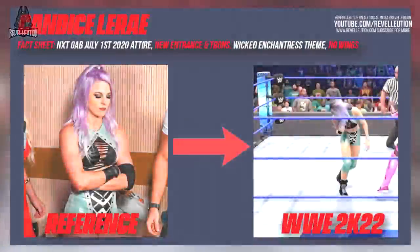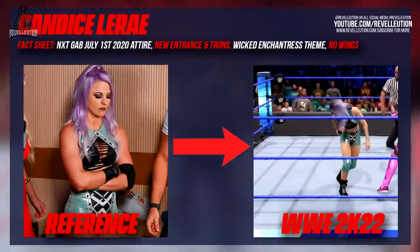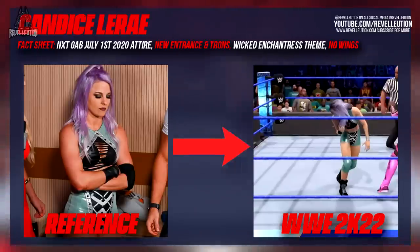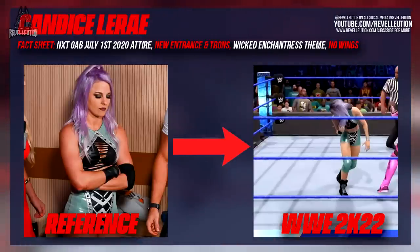Next up we have Candice LeRae, who is now channeling her inner Poison Pixie persona along with her Wicked Enchantment theme, entrance animation, and updated titantrons. In game Candice can be seen wearing a green variation of her attire which she sported at NXT's Great American Bash among other events. Unfortunately Candice isn't sporting her wings, but here's hoping we have a pair in the creation suite to apply for ourselves.